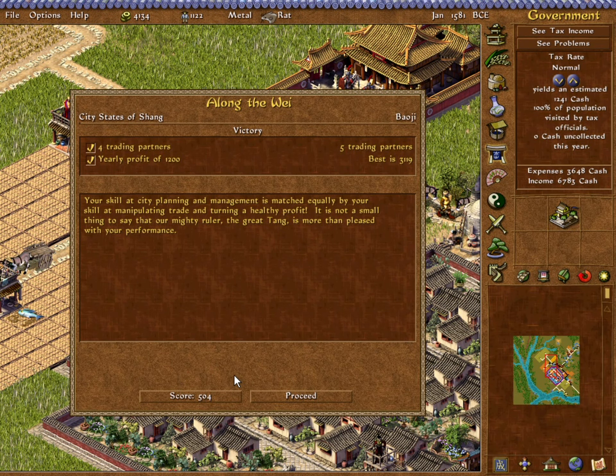Your skill at city planning and management is matched equally by your skill at manipulating trade and turning a healthy profit. It is not a small thing to say that our mighty ruler, the Great Tongue, is more than pleased with your performance. Well, that's good to hear. So now we have completed this scenario along the way, and it's time for us to move on to our next challenge, which is actually going to be in a settlement that we've seen before. That'll be coming up next on Emperor. Until then, thanks for watching, everyone.